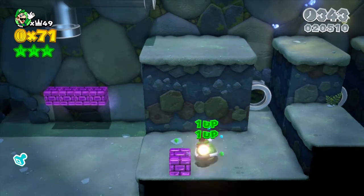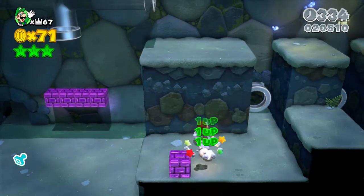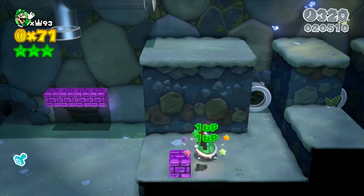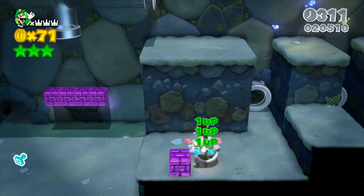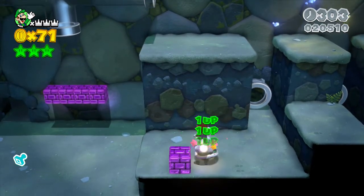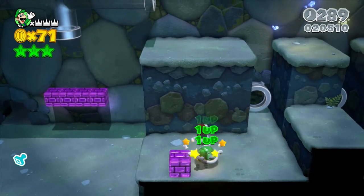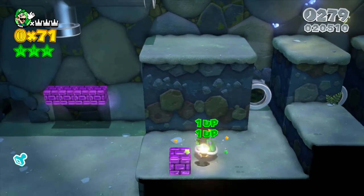So to recap: grab a Koopa shell, run over to this area down here. Don't break any of the blocks ahead of time, but instead just throw it when you're standing in the middle, and you should land right on top of it — may take a couple tries, it did for me. Now we have all these lives. You'll notice the crown there — the crown represents, I believe, every thousand lives, but I'm not exactly sure. I think I've just topped out on lives, which is pretty fun. Thanks for watching this video on getting unlimited lives in Super Mario 3D World — stay tuned for more videos.